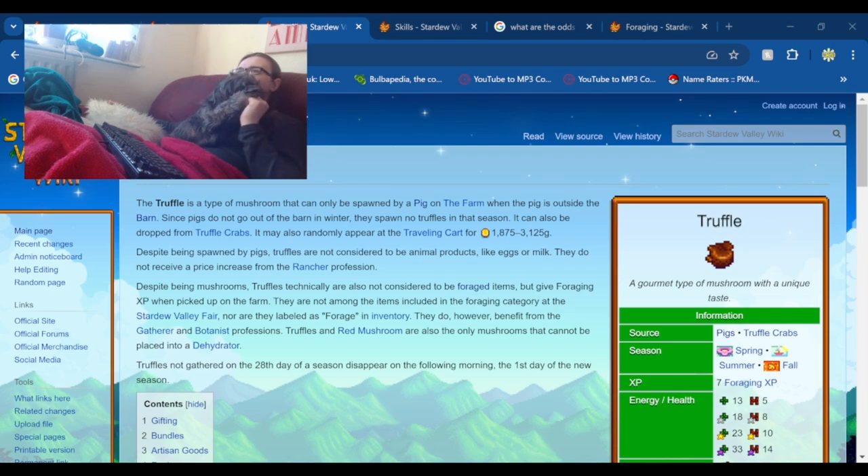Even with this new figure, at least if all the other animals stay the same, pigs are still going to be the most profitable animal — that's not a golden chicken. Golden chickens are probably going to be more valuable. I'm not going to do the coop animals in this one, I'm just going to be focusing on barn animals.